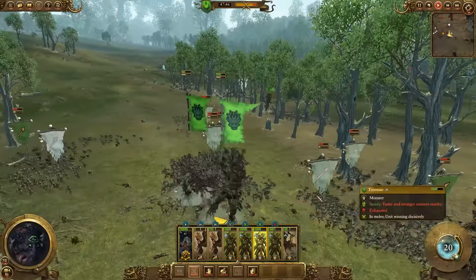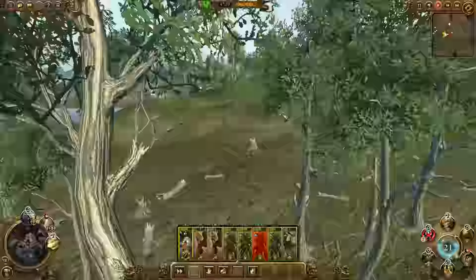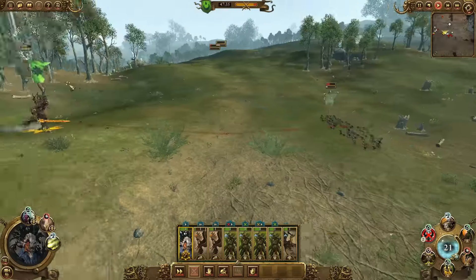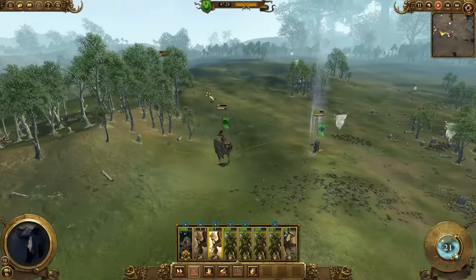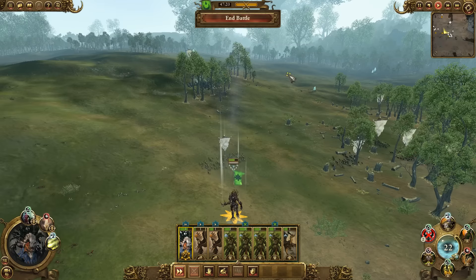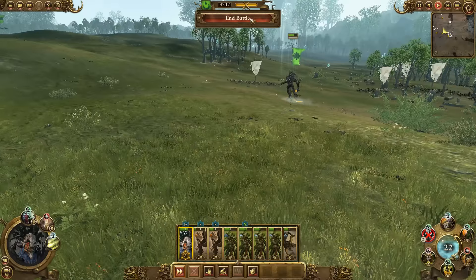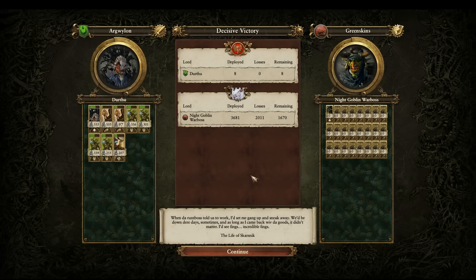I love the animations these guys have - some of the kills look brilliant. Durthu, you've got a unit to go deal with. These have gone now, they're gone. Oh, we've got the victory! We'll end it there because there's no point just chasing them off. These guys are strong - let's take a look at their stats and how they fared. So 3681 night goblins with a night goblin war boss. Losses: 2011. We deployed 8 and look at this damage.